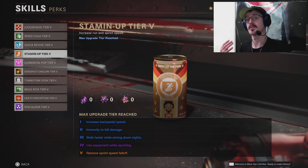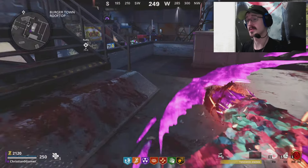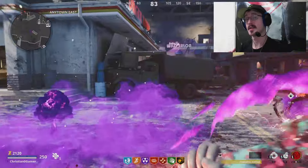My personal favorite, Stamina Up, allows you to be immune to all fall damage at only perk tier 2. If you combined that with the maxed-out tier 5 PHD Slider, when you fell from a height you'd cause an explosion — the higher you are, the bigger the explosion. It was a lot of fun, and honestly something I wish they would have implemented into Modern Warfare 3 Zombies.